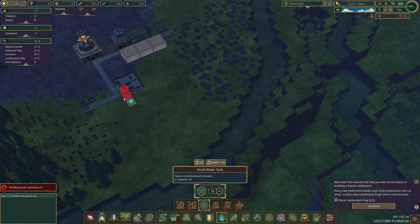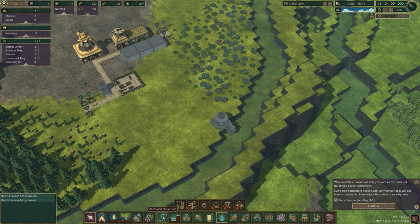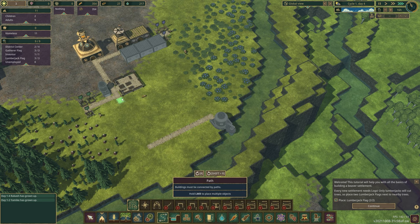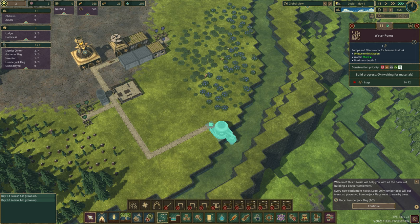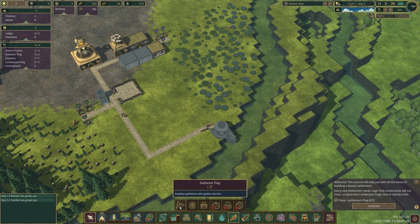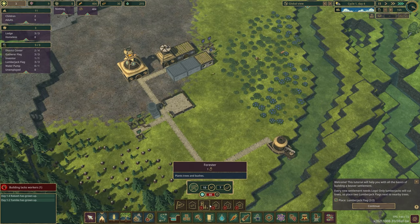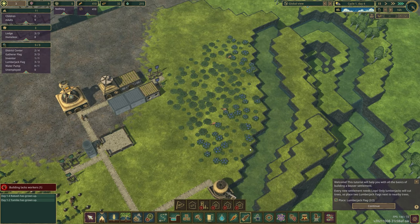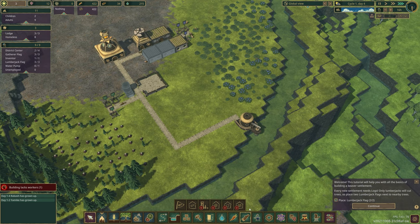You can build water pumps - place them by the river and they pump water out. You can also build water tanks. The back of the pump goes into the river and the front needs to be connected by a path. If you need water fast, you can increase its priority so beavers immediately go build it. For food processing you can make different types of processed food. For wood, you can make a lumber mill and a forester - foresters plant trees and berry bushes so you don't run out of resources.